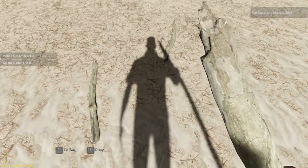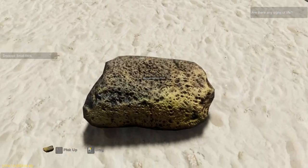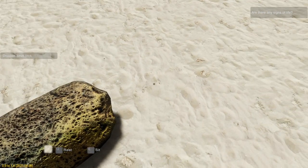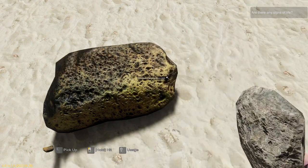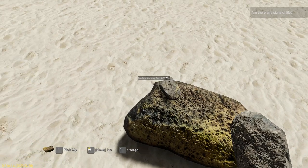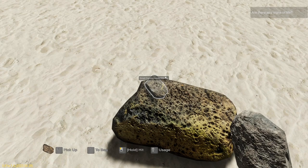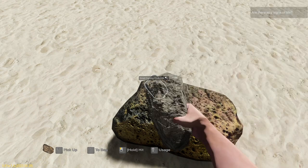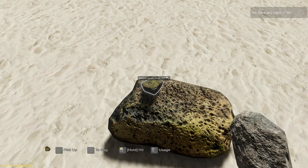And one of these. We're going to pull out our rock that we picked up and give this a tap — you might need two of these, depends, sometimes you get more out of it. So you give that a couple of hits with your rock and then you'll get one of these small carving rocks. From there, I'm going to give the small carving rock a bit of a hit and then you'll get a hammer stone shard.